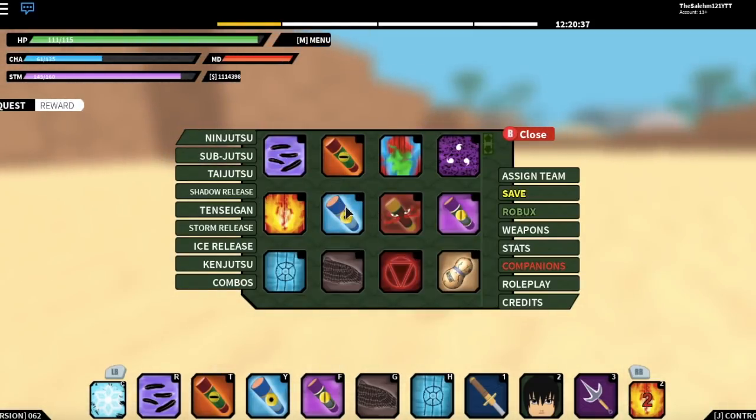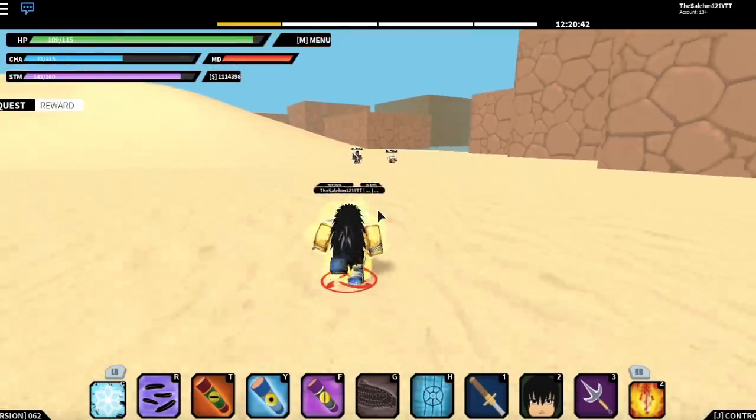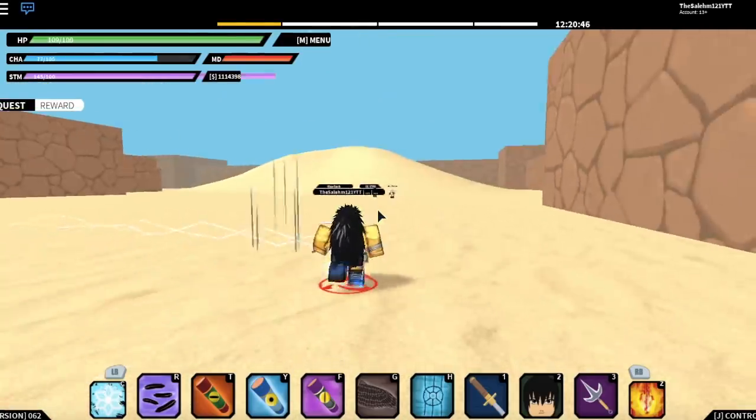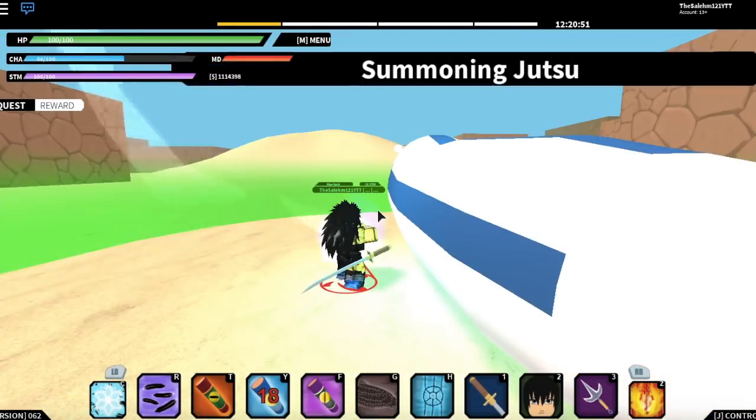The sixth scroll is the Slug Summoning Scroll, which is a healing scroll. It summons a slug and it heals you, just like in the show when they summon the slug to heal people. Check it out — it heals you.